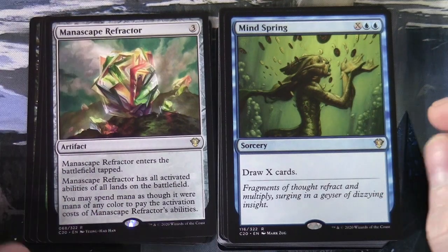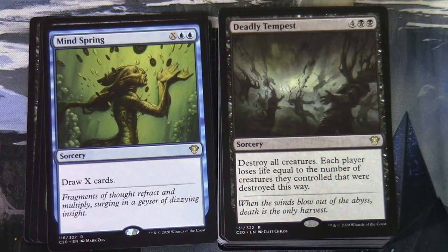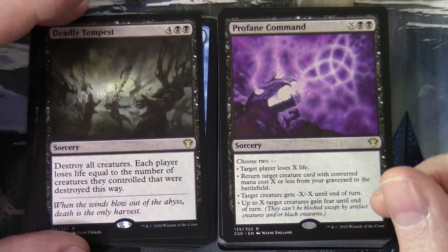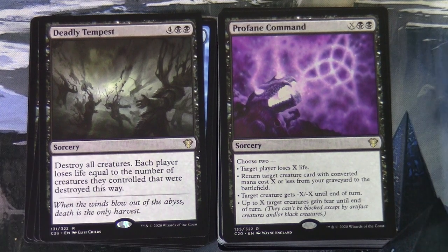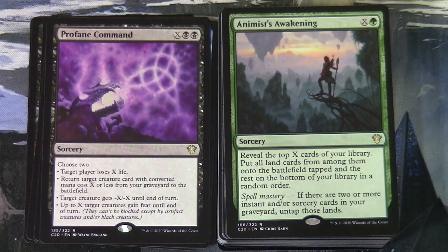Mind Spring is X and two blue sorcery — draw X cards. Deadly Tempest is four and two black sorcery — destroy all creatures; each player loses life equal to the number of their creatures destroyed this way. Profane Command is X and two black sorcery — choose two from: target player loses X life; return a creature with CMC X or less from your graveyard; target creature gets minus X/minus X; or up to X creatures gain fear until end of turn. Animist's Awakening is X and a green — reveal the top X cards, put all land cards onto the battlefield tapped, rest on bottom; with spell mastery, untap those lands.